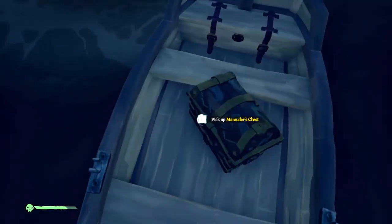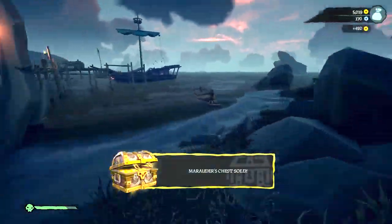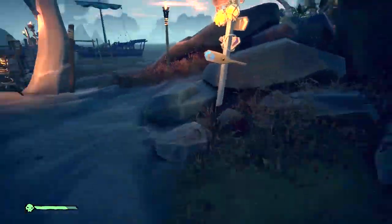So there you have it — if you detach your rowboat, you'll be safe with the Chest of Sorrows on the rowboat. If not, then your ship will still sink.